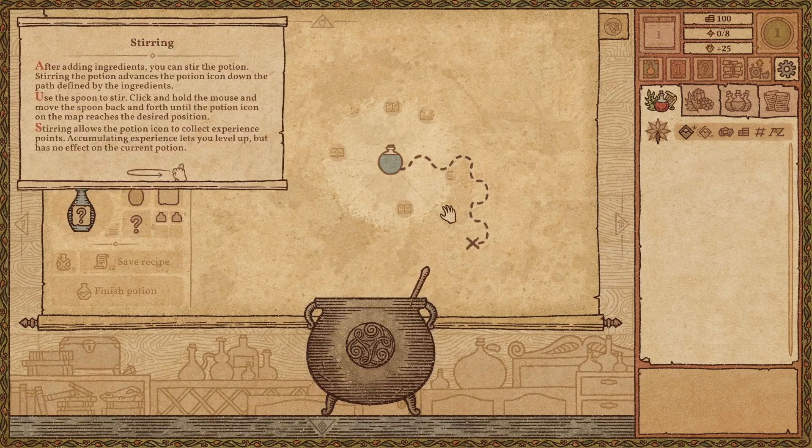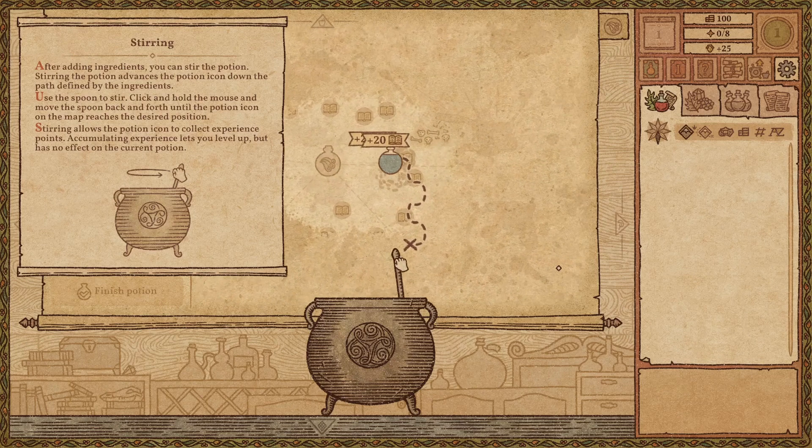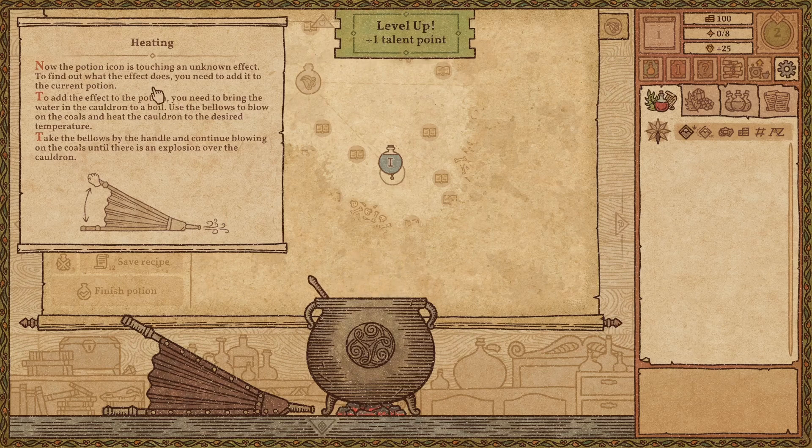I don't really know what I'm doing yet, because we don't have the map unlocked. We're just kind of walking anywhere. After adding the potions, you can stir it. Use the spoon to stir. Just drag that stuff around. Now the potion icon is touching an unknown effect. To find out what the effect does, you need to add it to your current potion.